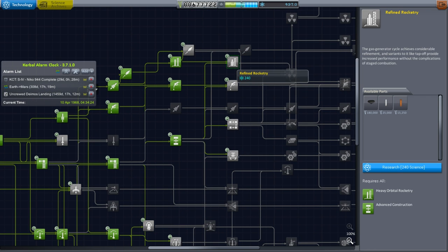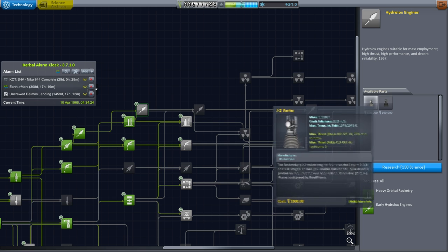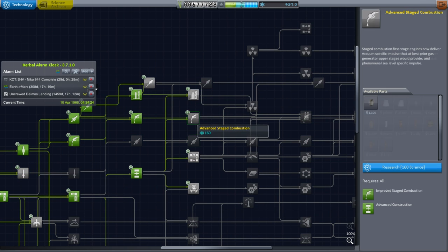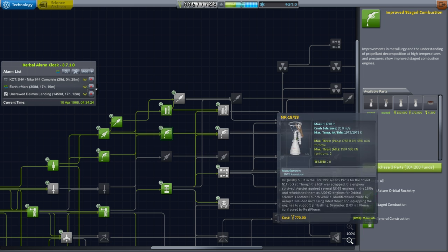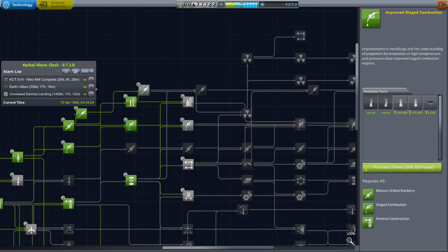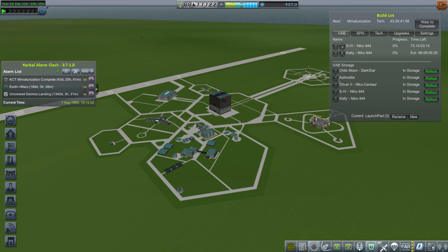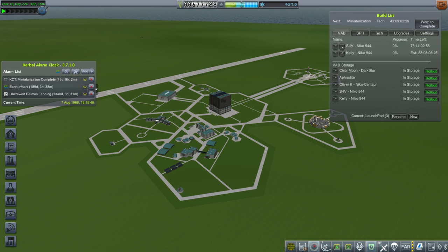As far as engines go, it's all pretty advanced stuff after this — we get the J2s and then heavier stuff. There's not much in advanced staged combustion here — RD-170 kind of stuff but I don't have it. The next S4B is going to take 73 days to finish, which is more than I thought. I'd rather put upgrade points into R&D, which is a little bit slow right now. Anyway, we have an S4 and a Kelly spacecraft — both launches ready.